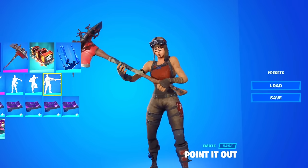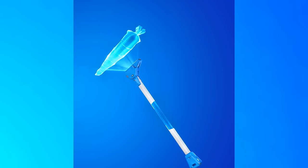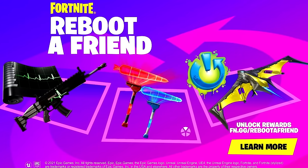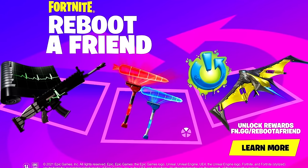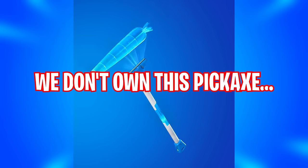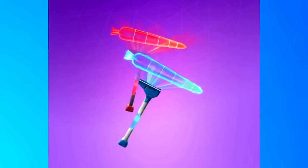You guys all know how rare Raiders Revenge is, so let's move on to the Plasma Carrot. This is from Chapter 2 Season 6 and it was part of a reboot of friend challenges. Honestly it wasn't easy to find someone to do these challenges with you — even me and a bunch of people I know don't own this pickaxe, which just proves how rare it actually is.